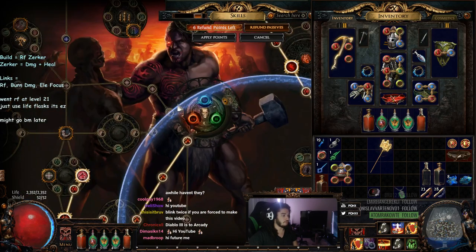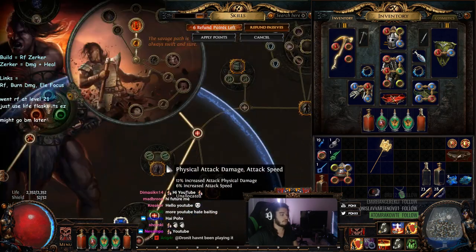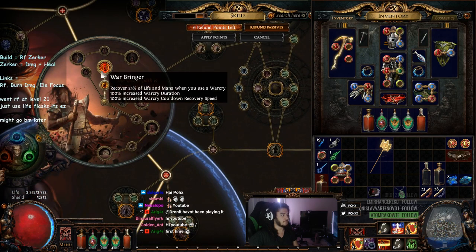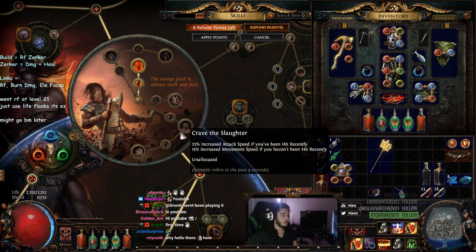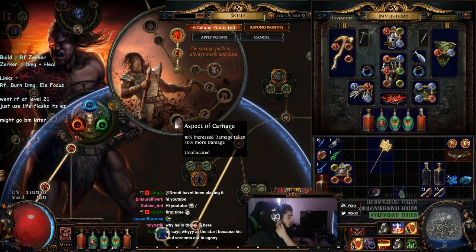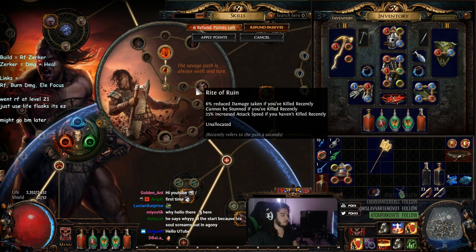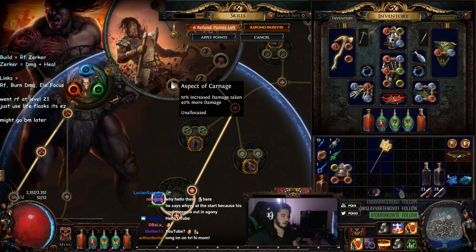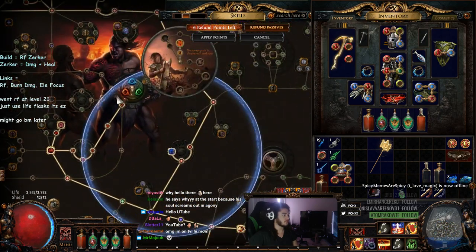We chose Berserker for this path instead of Chieftain, which I think is the common one. The purpose for Berserker is you get super healing from Warbringer, which is really nice — it helps out well with sustain. You also get a ton of attack speed, which is great for clear speed. And then you get Aspect of Carnage, which is 40% more damage. The last one is Rite of Ruin, which will counteract Aspect of Carnage a little bit when you're mapping. For bosses you have to be careful of the extra 10% increased damage taken — specifically spell damage — because we can mitigate physical pretty well with Endurance Charges and Enduring Cry.